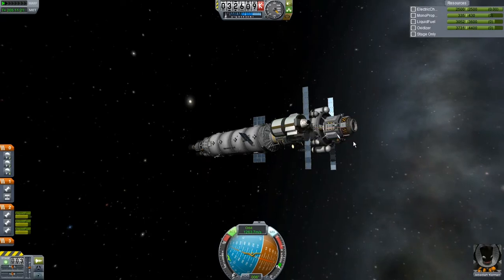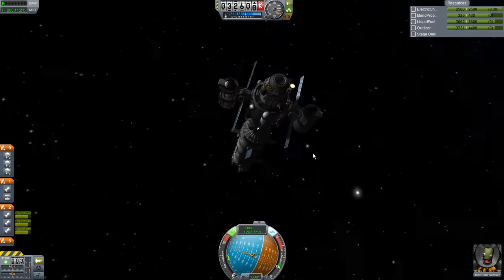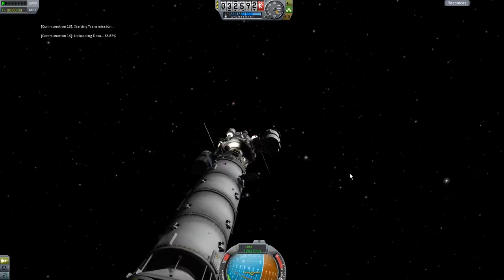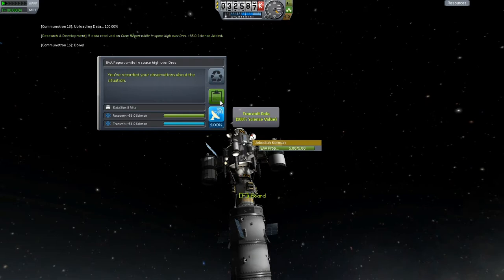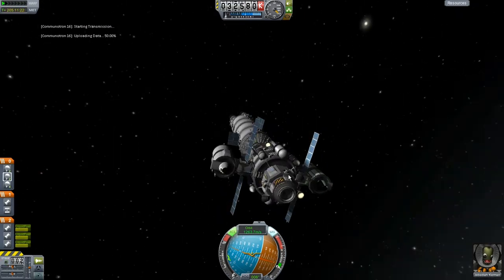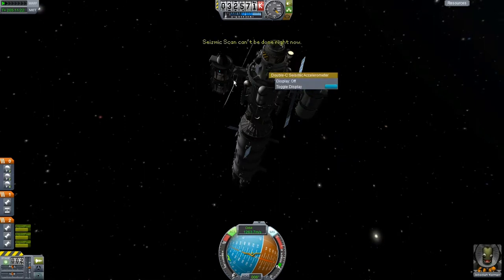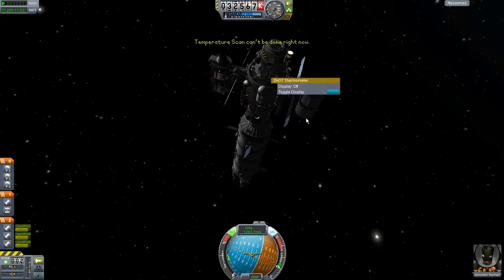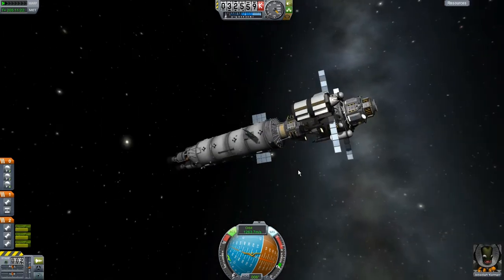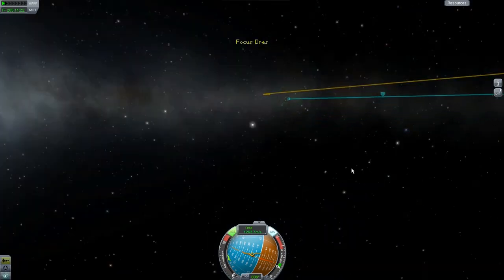Let's science like crazy! 175 science — Goo feels right at home here, 70. Let's do a crew report and transmit. Let's do an EVA and transmit that as well. A gravity scanner? No, can't do that one — that's a seismometer, can't do that on a flyby. This one we can do — we got 140 science out of that, pretty good. I think I have to be in the atmosphere for the others, so those won't work on this trip.